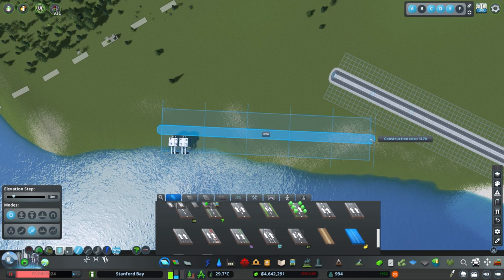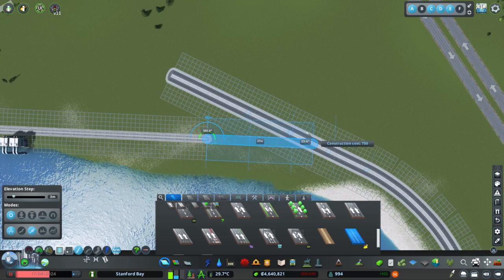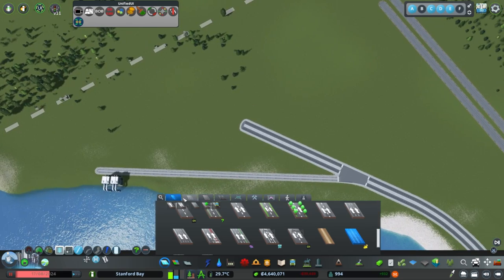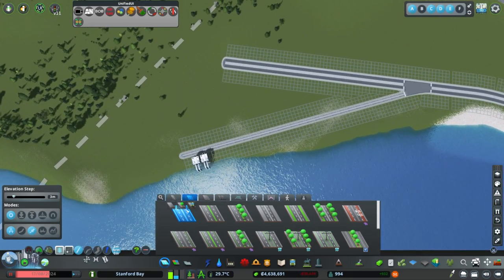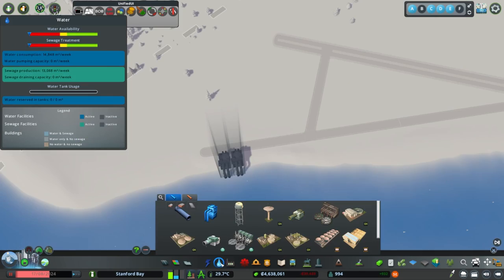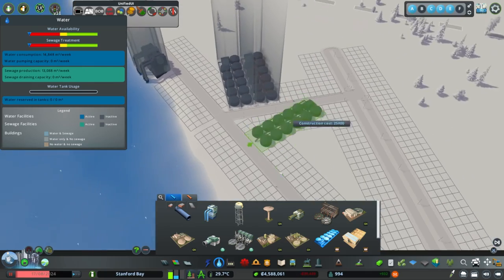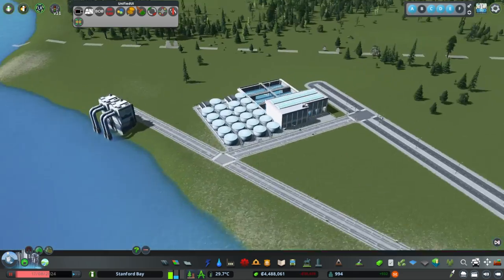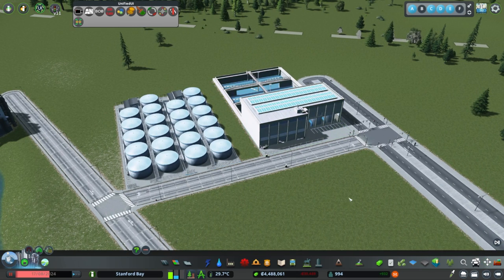For water pumping stations I'm going to use vanilla ones, though there are some decent workshop replacements. I'm setting up another water facility closer to where I intended more industrial development — we need to adjust roads to accommodate, and infrastructure should always be made to be adjusted. This could be another industrial pocket or something more focused on city services.